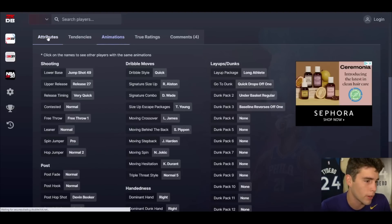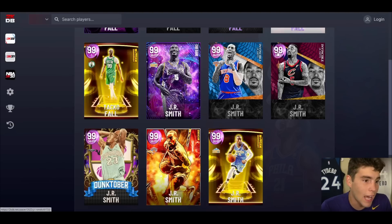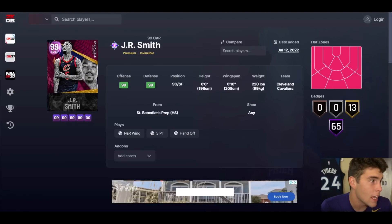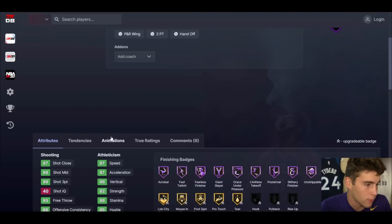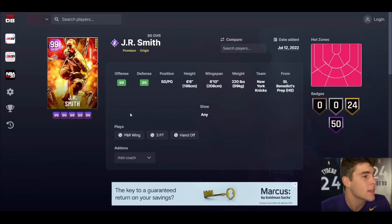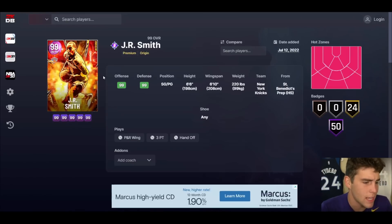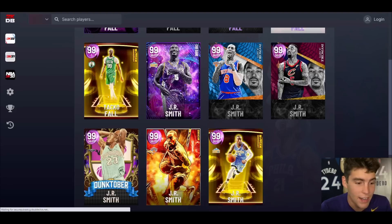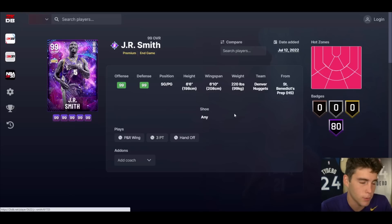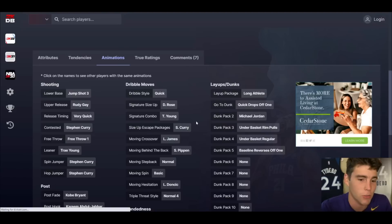There's also an Invincible JR that can play point guard. The main difference I see is the Trae size-up escape versus Kobe size-up escape. Personally, I like the Kobe size-up escape better, so I'm running the Origin JR. Both the Dunktober and Invincible JRs have the Trae size-up escape. It really comes down to personal preference — if you like the Kobe escape, run the Origin JR; if you prefer the Trae escape, go with Dunktober or the Invincible versions.